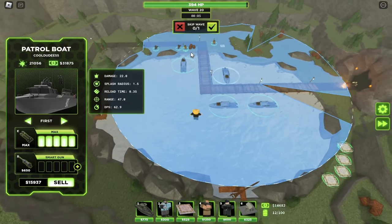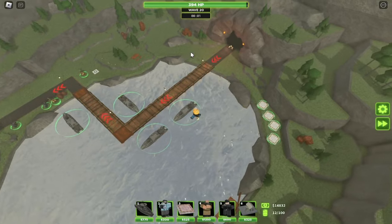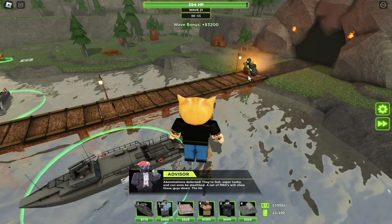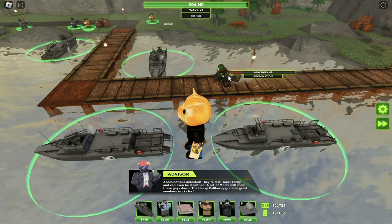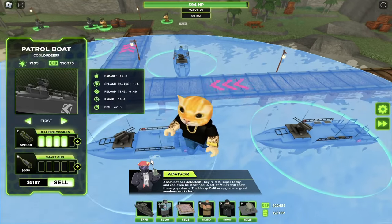But look how much ground this boat can cover, it's crazy. The only downsides of the boat are that it has no hidden detection and there's not a lot of maps where there's water. But yeah guys, if you enjoyed the video, make sure to smash that like button, comment and subscribe because it's free and it really helps out the channel. Thank you guys for watching and see ya!